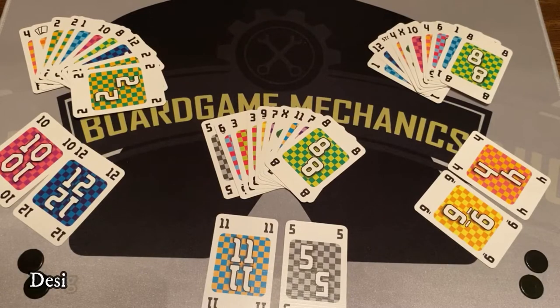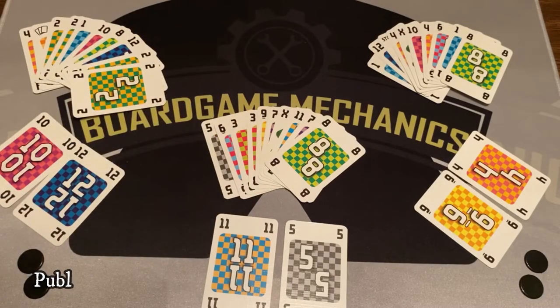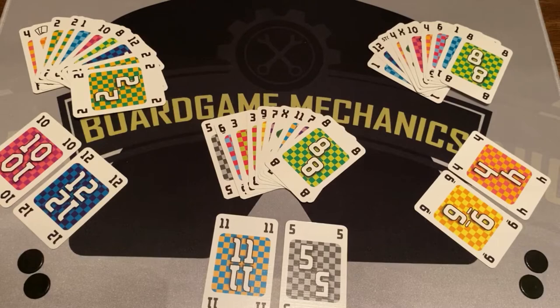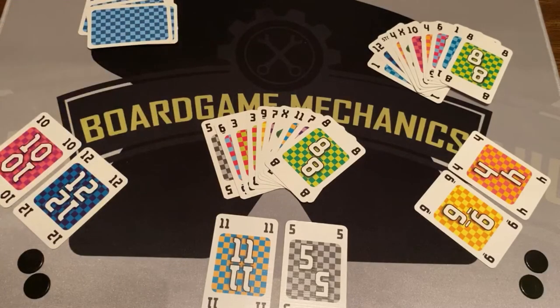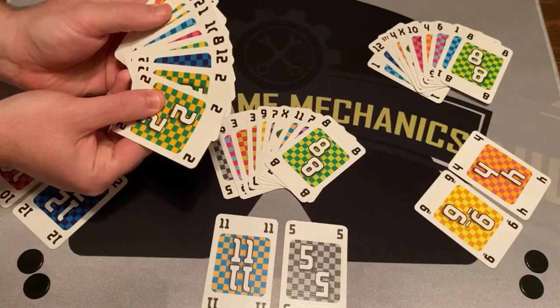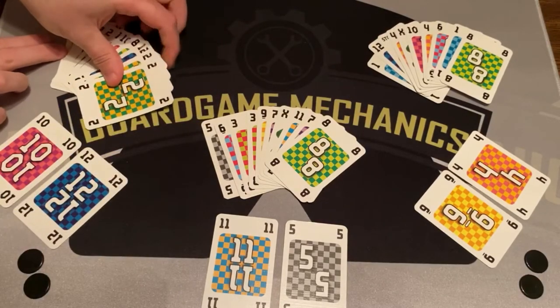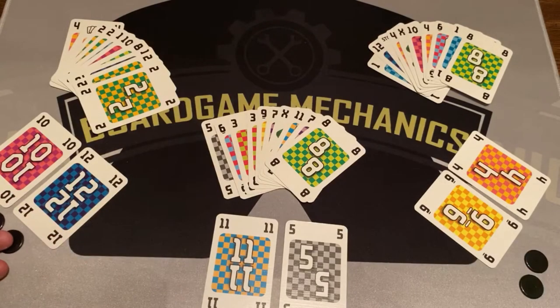Here's a game of Delt all set up for three players. Keep in mind your hands are not going to be out like this, but I wanted you to see what everybody had. In a three-player game, you give each player ten cards, then put two cards face up in front of everybody as a reserve. The tricky part is that when you're dealt these cards, you flip them over and keep them in the order they're in. Each player also gets two tokens in a short game, or three tokens for a longer game.